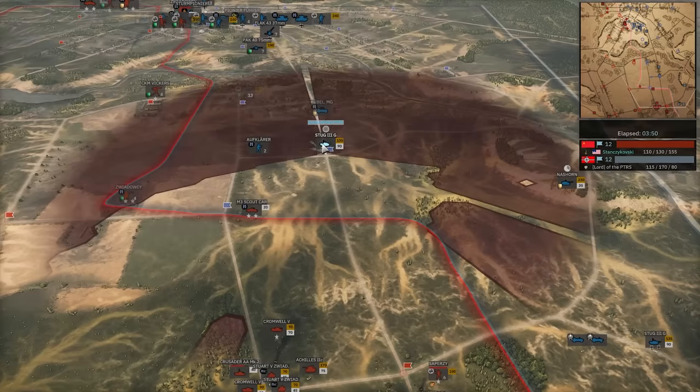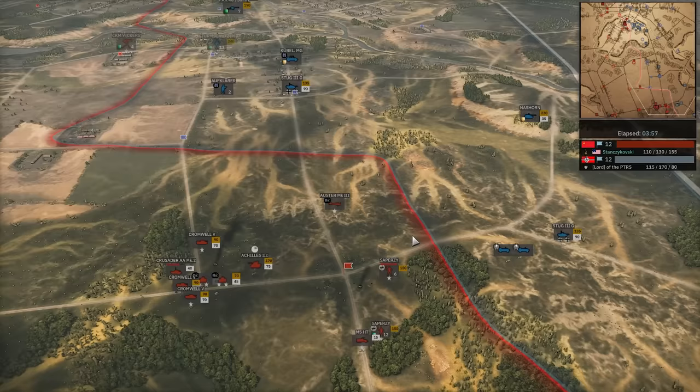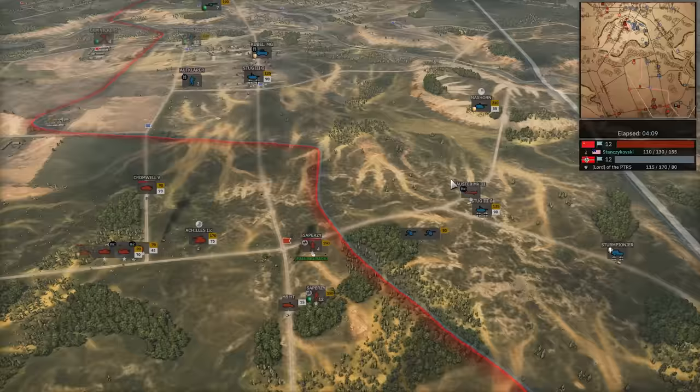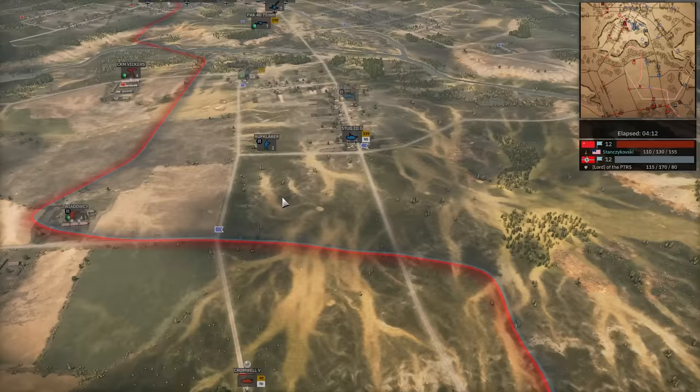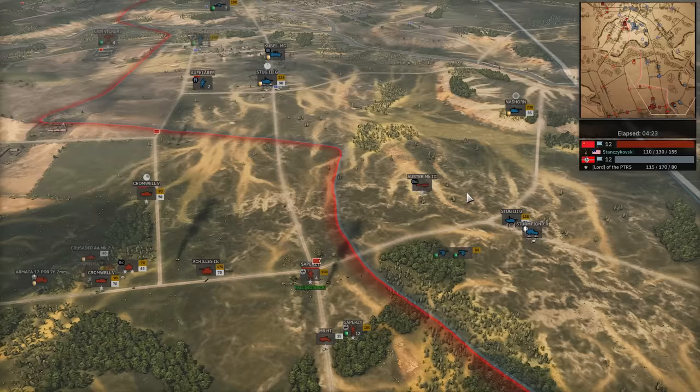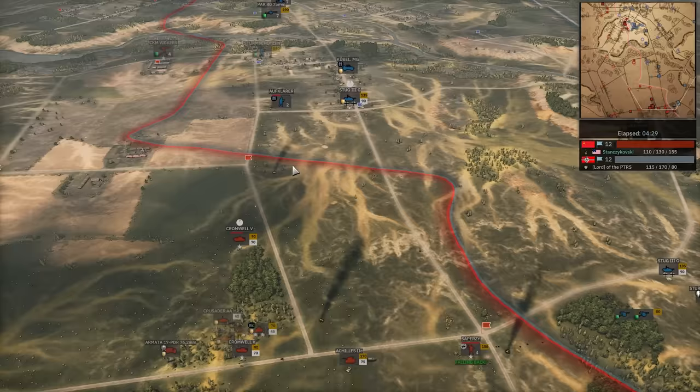Stug 3 now is flanking in from the north, killing off the scout car. 17-pounder coming in to counter the Nazhorn. Nazhorn pins the Saperzy. Double pan to Buchen. Saperzy is going to be an issue — he needs some infantry. Sherm Pioneer coming. Stug 3 gets a hit on the Cromwell 5 — nice shot. Achilles in, looking for the Stug — hitting the Aufklärer, spotted by the Zwerdossi. Stug moving forward to try to get that Cromwell 5. Cromwell 5 gets out of the way just in time. Stug 3 over here deploys, misses its first shot — and yes, it will get the second.